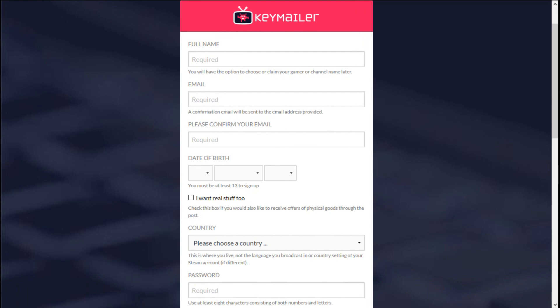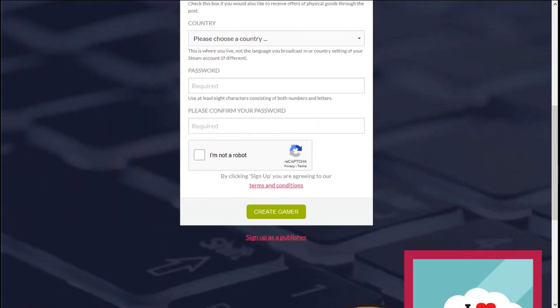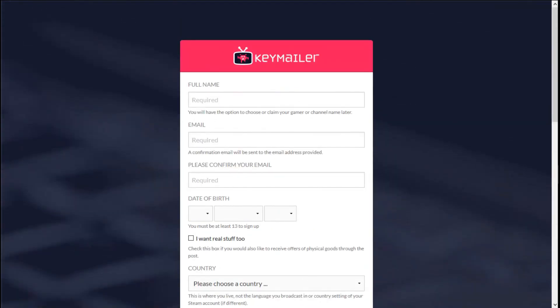Once you sign up, it's going to bring you to this page right here. You put your full name, your email, date of birth, the country, and your password. Once you do that, it's going to log you into the system.